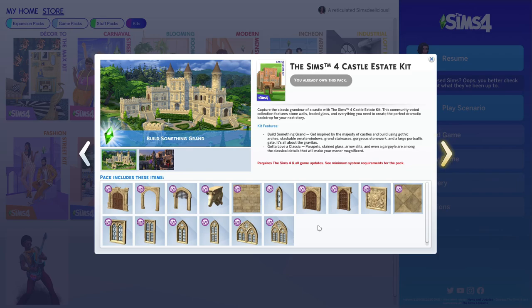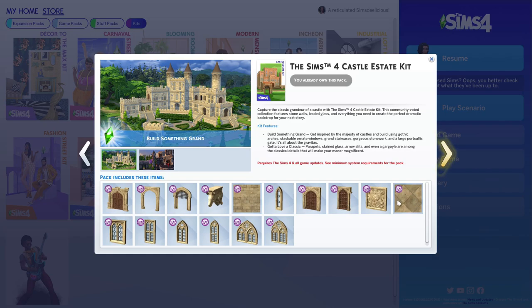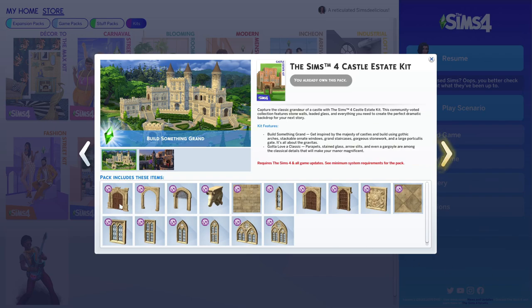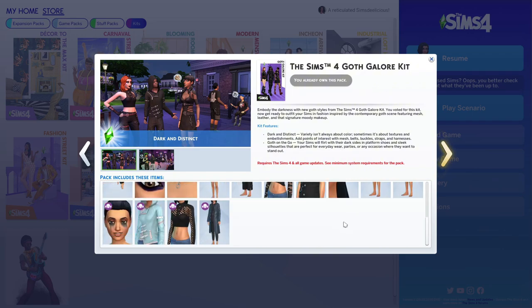Next is the Castle Estate Kit. I don't build castles — I kind of built a castle-y graveyard once for a grave hunt during my Blackout Bingo challenge, and I use the flooring sometimes because it's pretty cute. But I've only used the flooring maybe three or four times total, and I don't think I'll ever build a full castle.